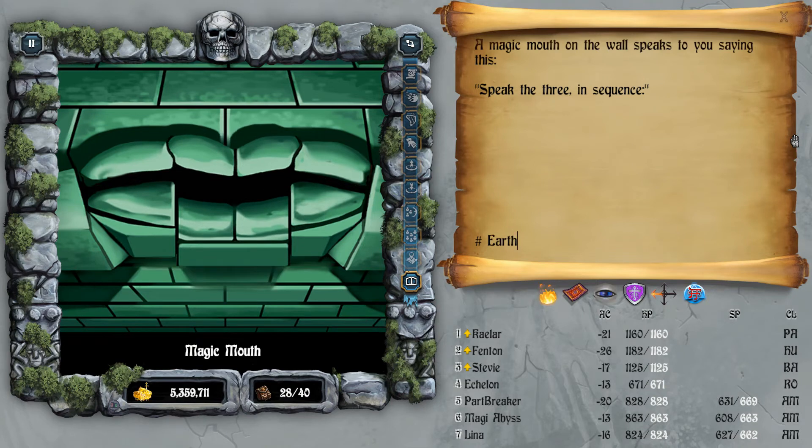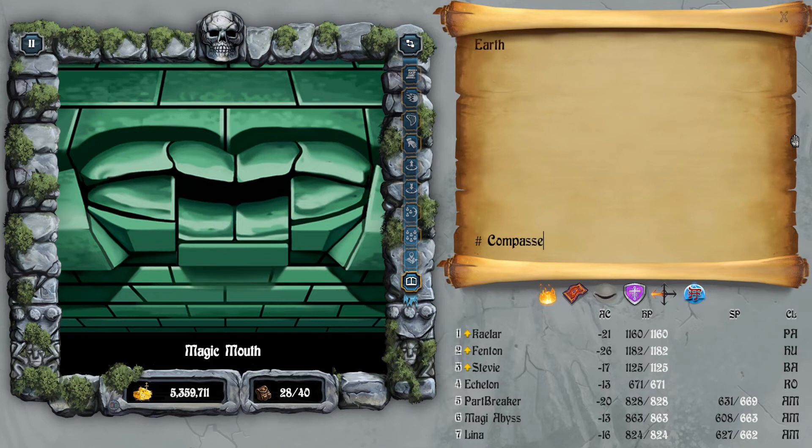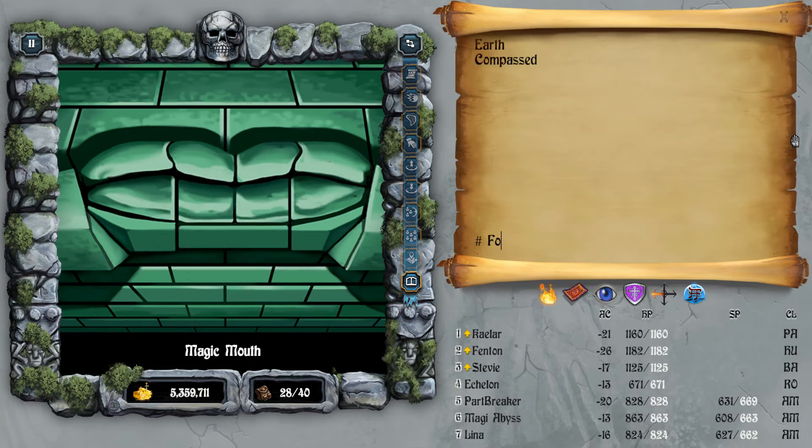The Magic Mouth speaks to you saying: 'Speak the three in sequence.' Sequence one is Earth. Sequence two is Compassed. And the last sequence is Fountain. Earth, Compassed, Fountain.